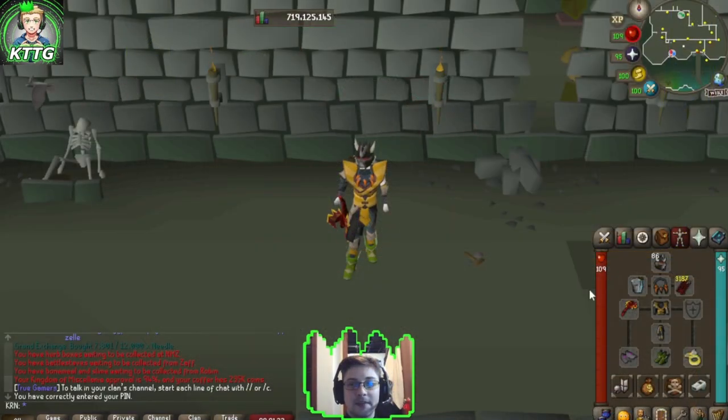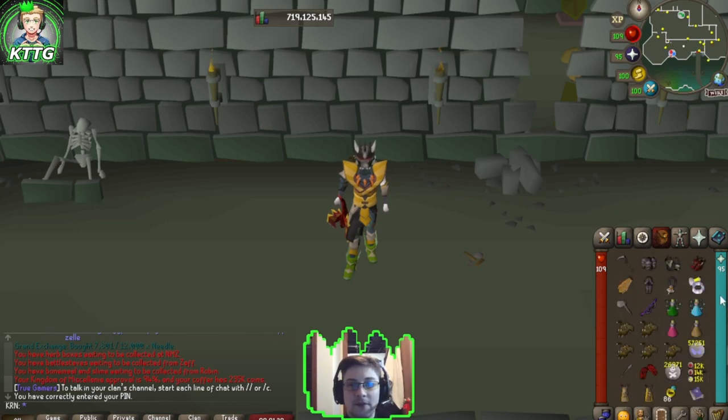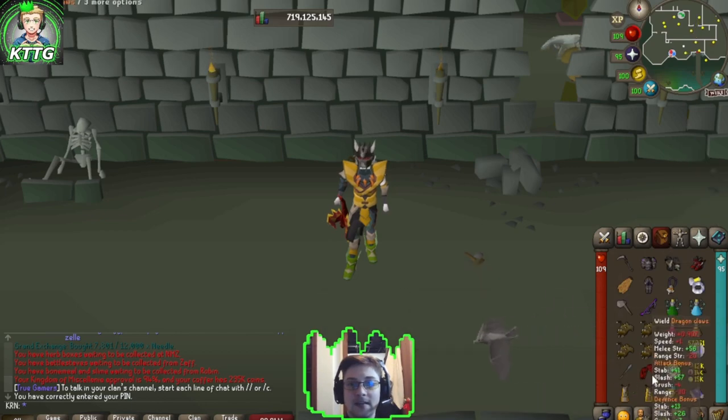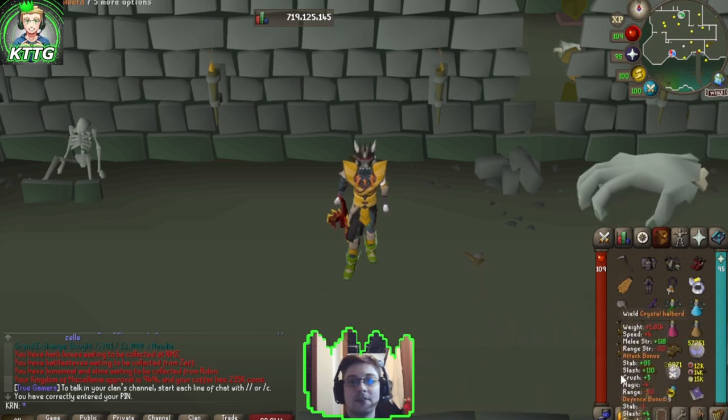As far as gear and inventory setup, this is what my gear looks like with dragon arrows, as well as my full melee switch with a Venator Bow for Dawn Phase 2, as well as runes to be able to cast Greater Thrall Summon and Death Charge, and Claws and Crystal Halberd for special attack.